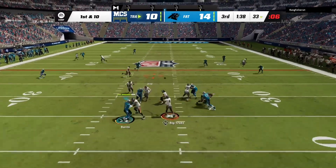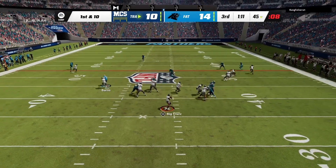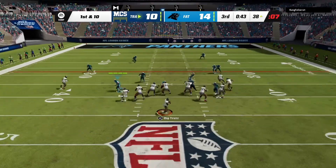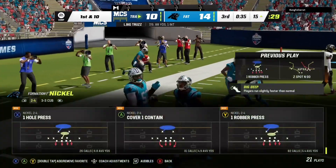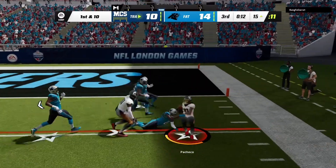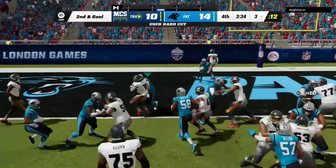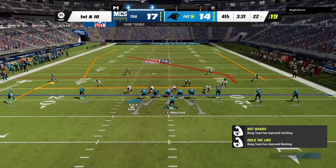He finds Julio over the middle for a first down, then finds Mike Williams for a nice gain as well. Less than a minute in the third quarter — he makes a tackle but the opponent is already down to the 15. Isaiah Pacheco outruns everyone, getting down to the four in a first and goal situation. Pacheco is stopped once, but then makes a nice cut and scores — 17 to 14 now, unfortunate.